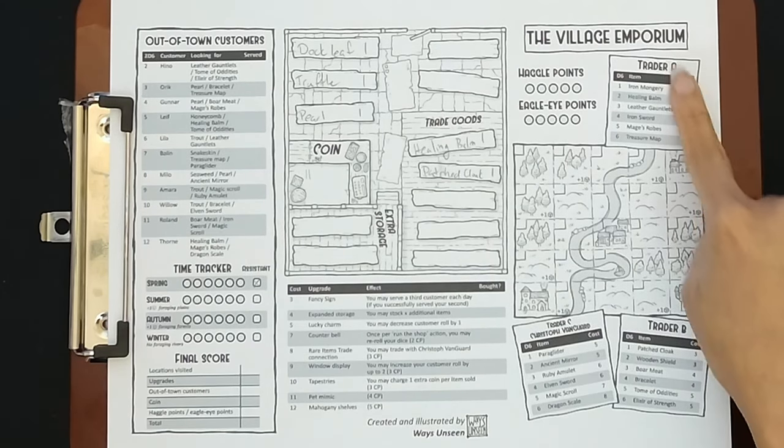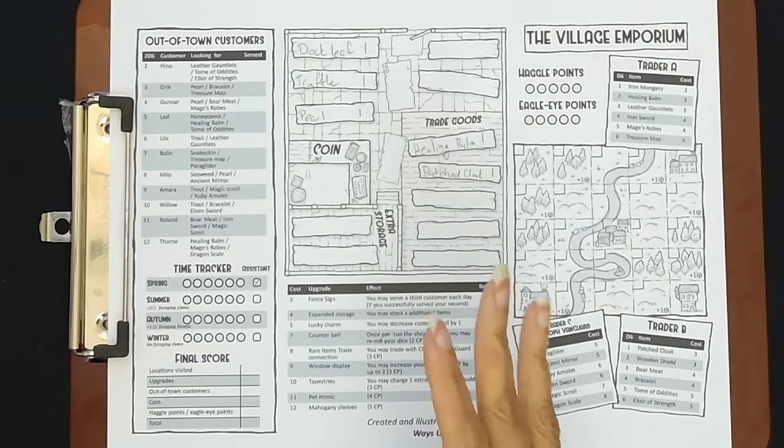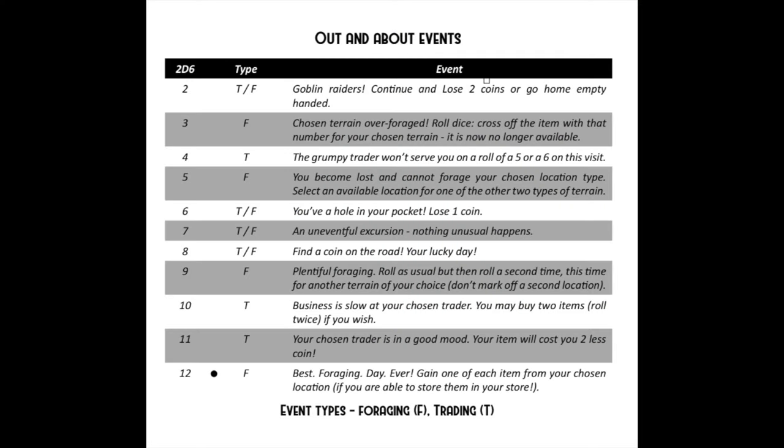We're starting off with an assistant. How a turn works: you can do one of three options — go foraging, go to a trader, or work your store. The assistant allows you to do two out of the three in one turn (you can't do the same one twice). We don't have much money, so we're going to go foraging and let the assistant take care of the store. You also have the option of rolling out-and-about events after deciding your action.